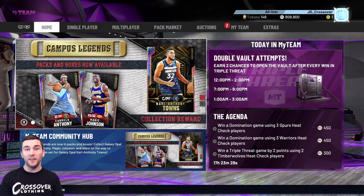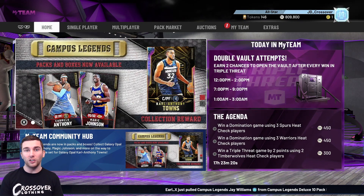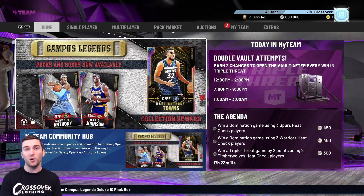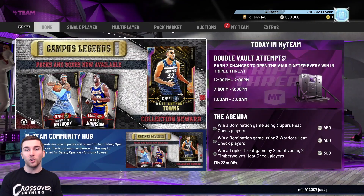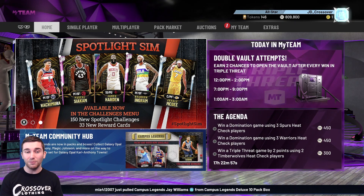What's going on guys, it is JD here back with another episode of the No Money Spent Road to Glory - the third video of the day. If you missed the first two, be sure to check them out. In the first video we went through triple threat online and offline, and yesterday we got loads of new rewards including a galaxy opal Dan Israel in the vault, which is very very cool.